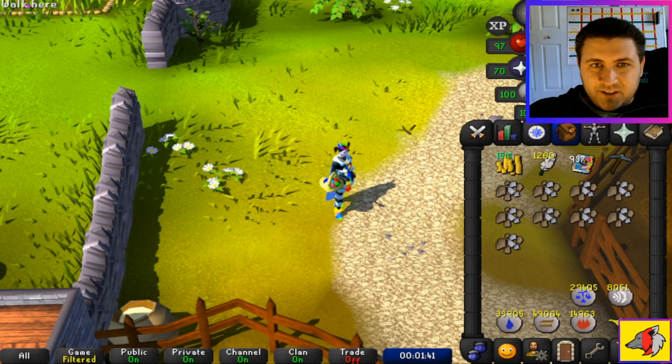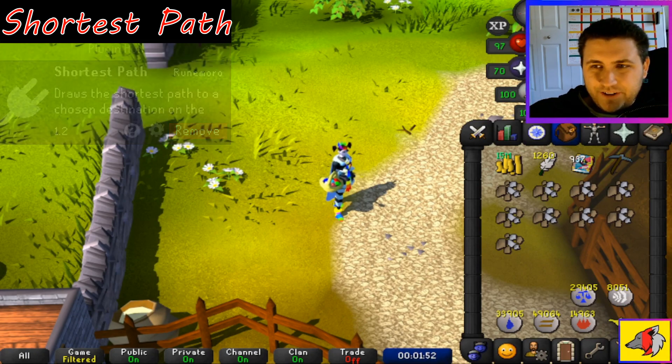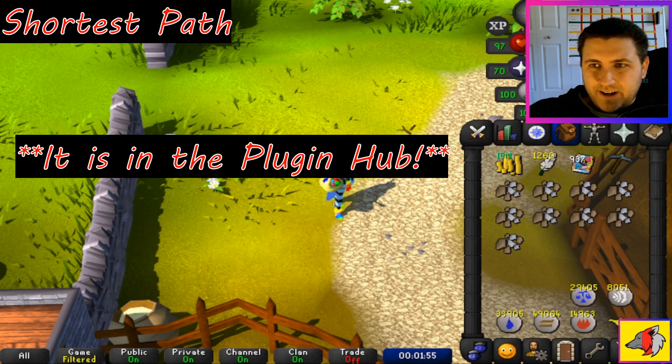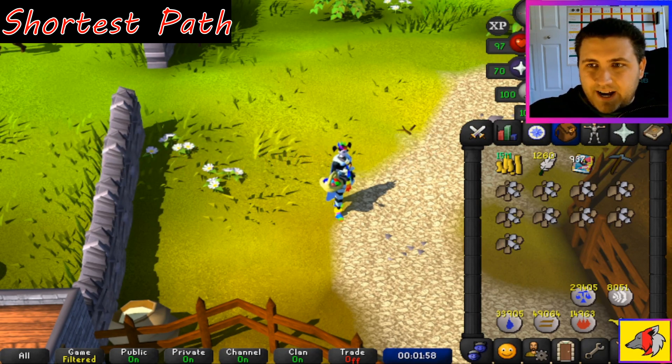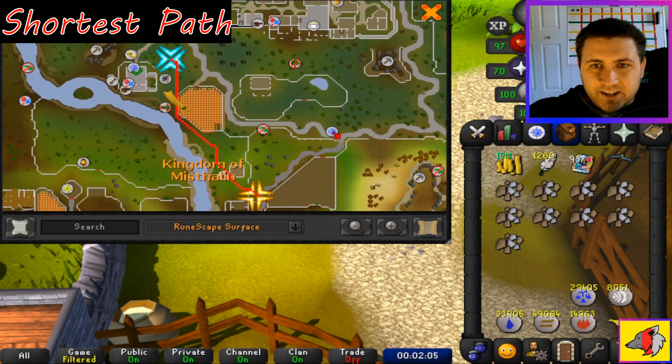Next up on the list we have the Shortest Path plugin. Search it up — I believe it's already on RuneLite, but if it's in the plugin hub just type in Shortest Path and install it. What it does is on your map interface, you can right click and set a target, and it actually tells you the shortest distance it takes to get to that location.